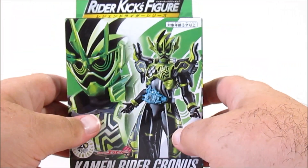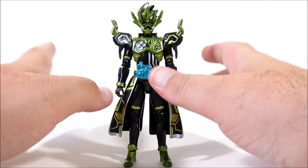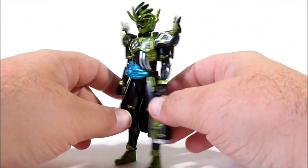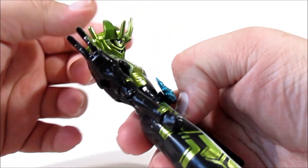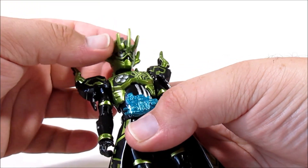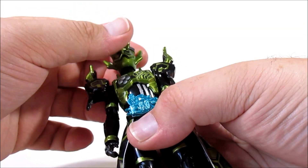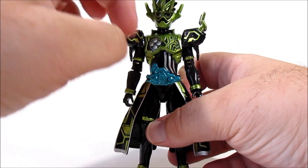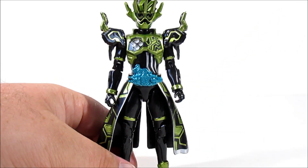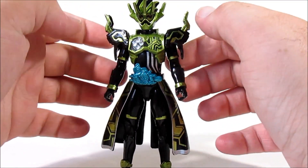It's a very green box, very cool looking, but it's just the box so let's get to the figure. Chronos himself is goofy when you get him in toy form. As a suit it works because of low lighting, but when you bring an Ex-Aid head and just put three spikes on the front, that just looks silly - it honestly looks totally silly.